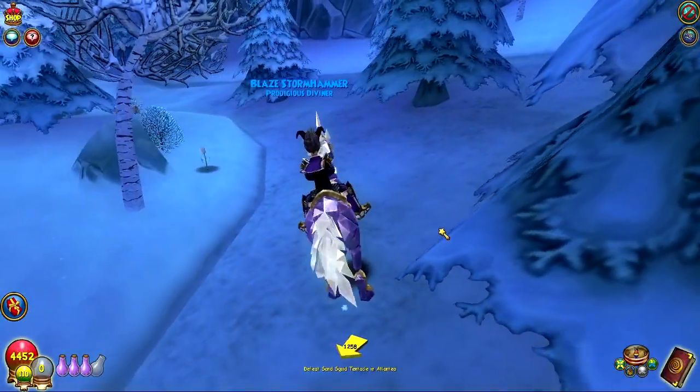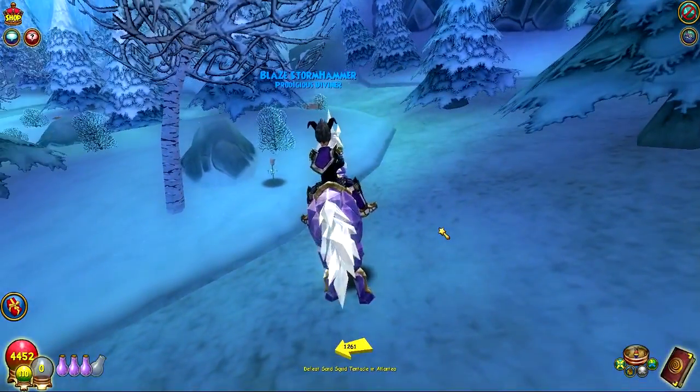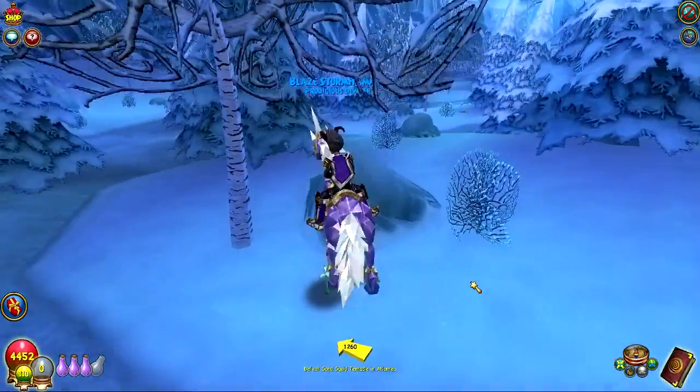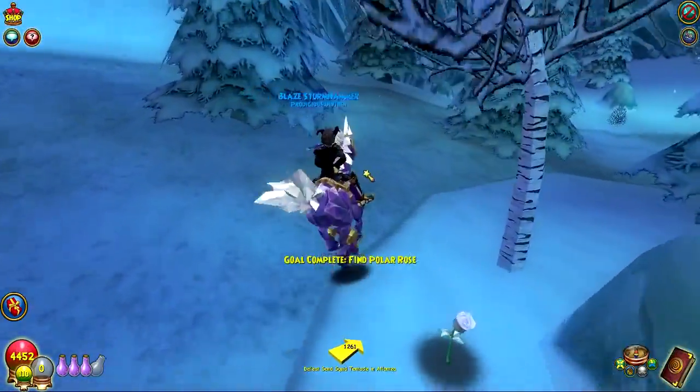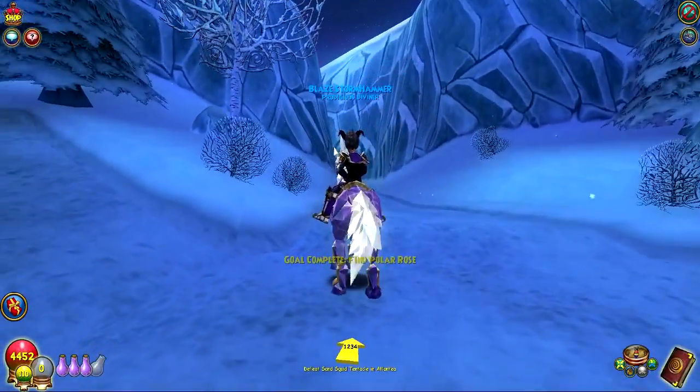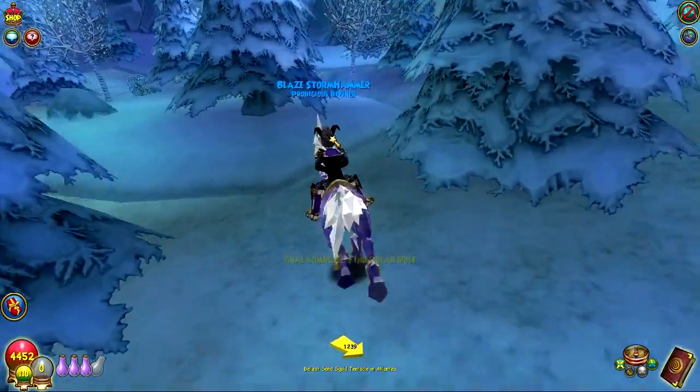Here we are at the fourth Polar Rose in the River of Frozen Tears. It's just in this first forest area when you come out from the Forlorn Taiga. And it's right here next to this tree and rock. I'll show you the entrance of the River of Frozen Tears so you kind of get an idea - it's just right over here.